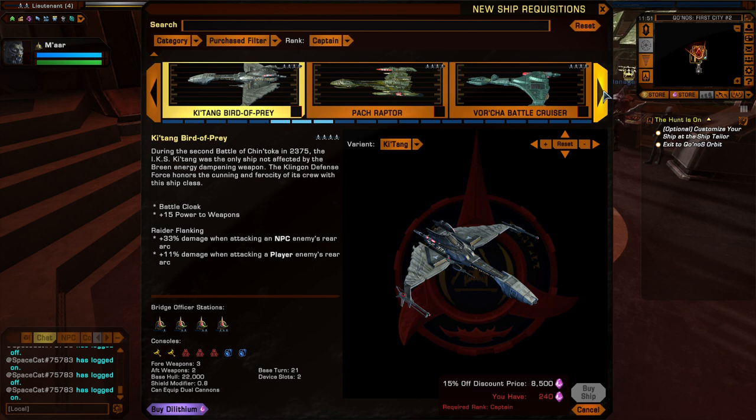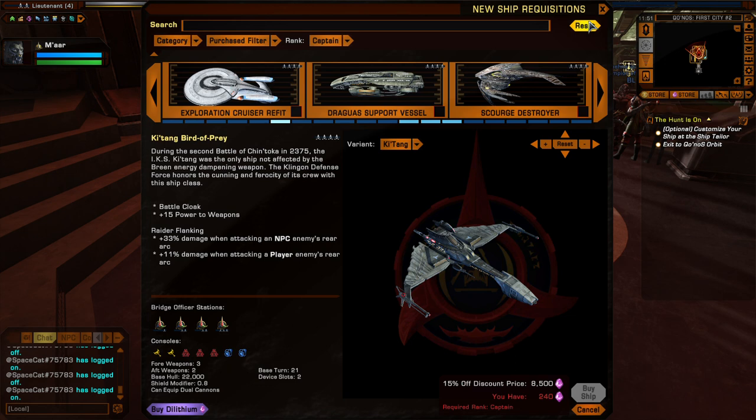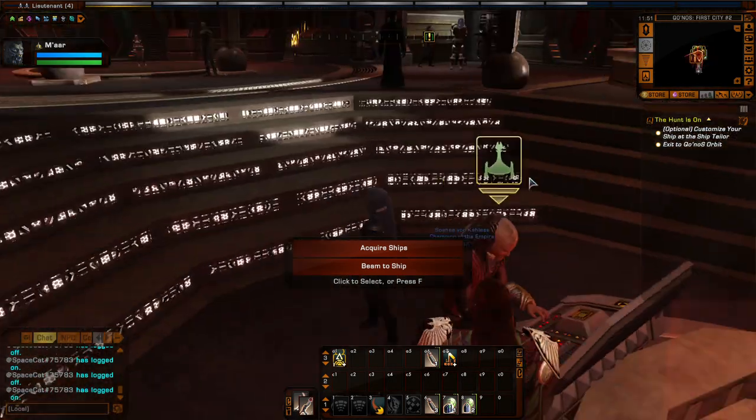It just depends on what you want to make your character into. I tend to do science - my main is actually tactical, which is a good character. But I chose engineering for this one because it's my least favorite, just to show that it's still good if you choose it. Anyway, this is the ship selector. You get promoted to a new rank, you go to that rank and select a rank-appropriate ship, whichever one you choose, and work on it.